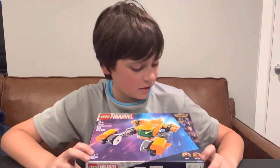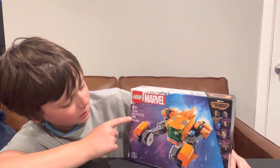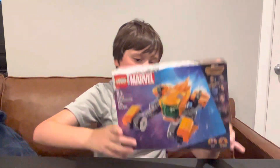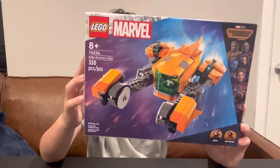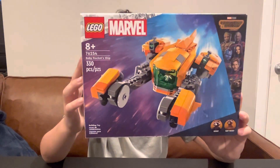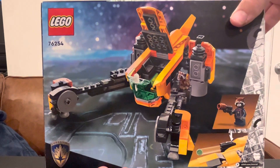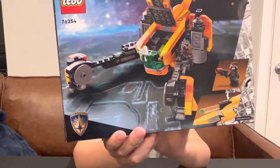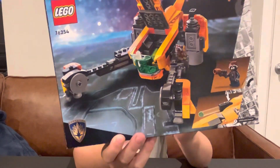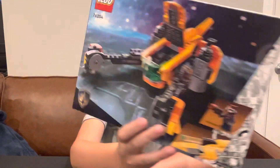This is set number 76254, 8 plus, 330 pieces, and it's called Baby Rocket's Ship. In the set you get Rocket and Baby Rocket. It also has the newer Rocket head piece, and this is the ship he escapes on. I believe you can fit both of them in the ship. It's all orange and has two stud shooters. It's a pretty cool set.